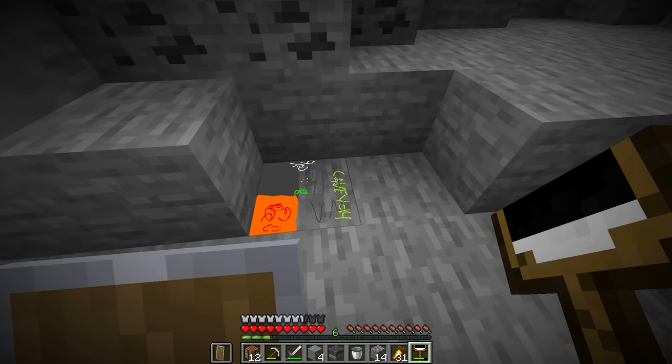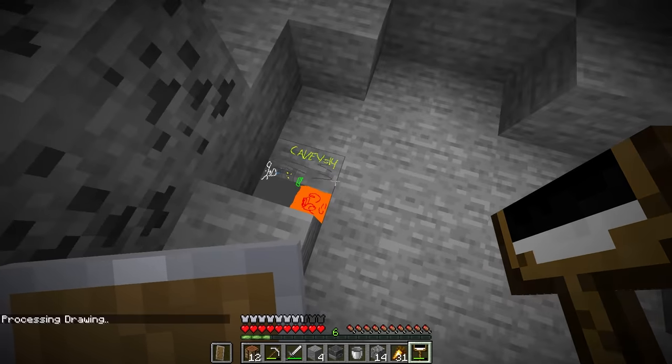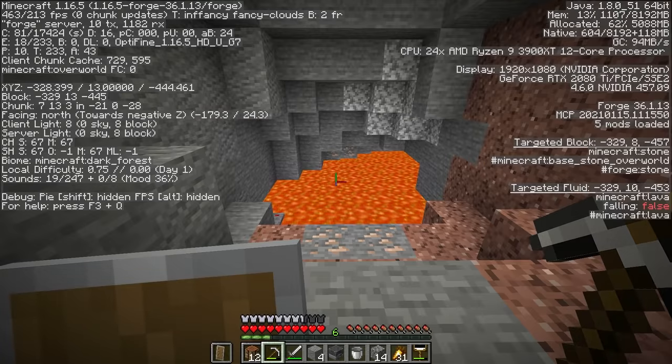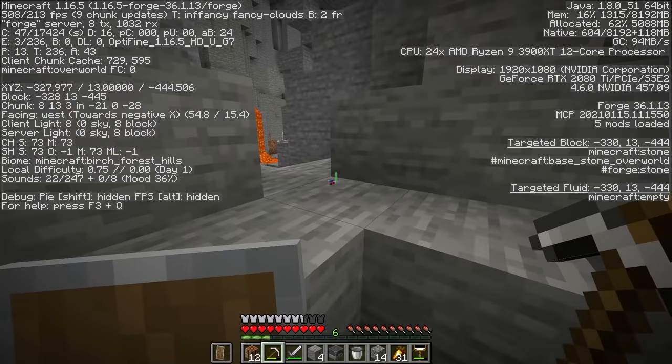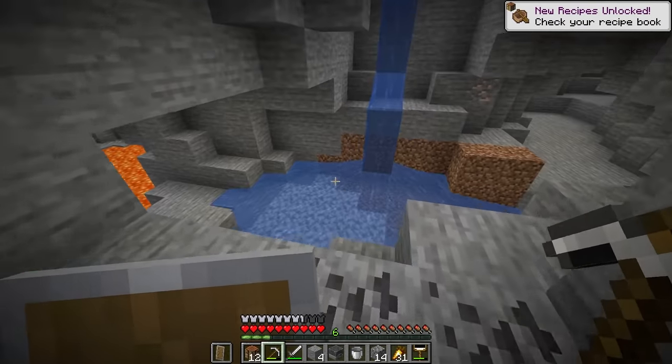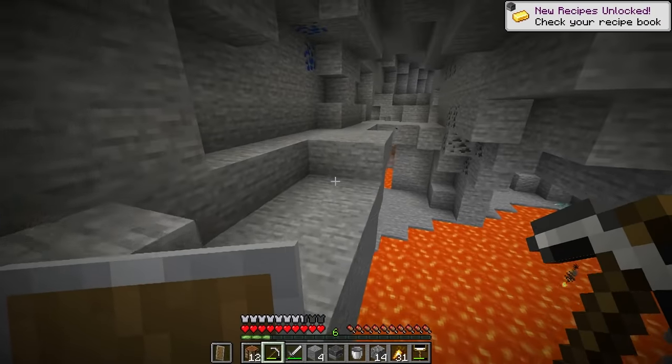We just got TP'd. Request granted. No way — what Y level is this? It actually worked! Y level 13. We did get the diamonds and lava. And luckily, we didn't even get the creepers and skeletons. I'm pretty happy about this one. It's actually a pretty nice cave. Not bad.